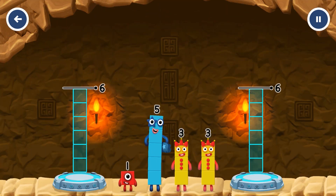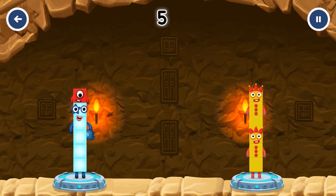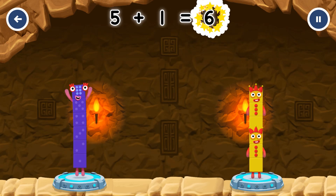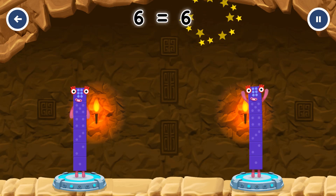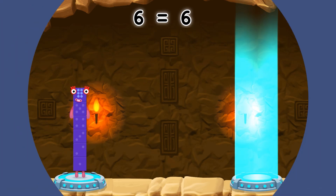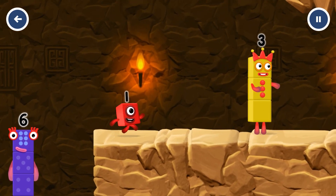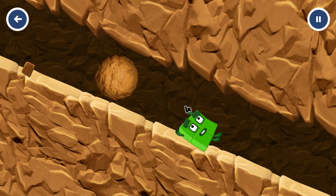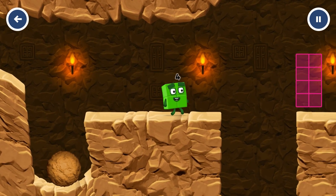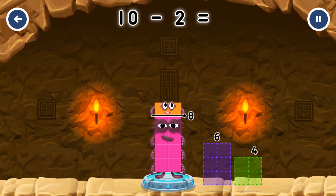Share the number blocks evenly to make two groups of five. Six, three, one. You cracked it! Five plus one equals six. Three plus three equals six. Six equals six. Take number blocks away from ten to leave eight. You got it! Ten minus two equals eight!